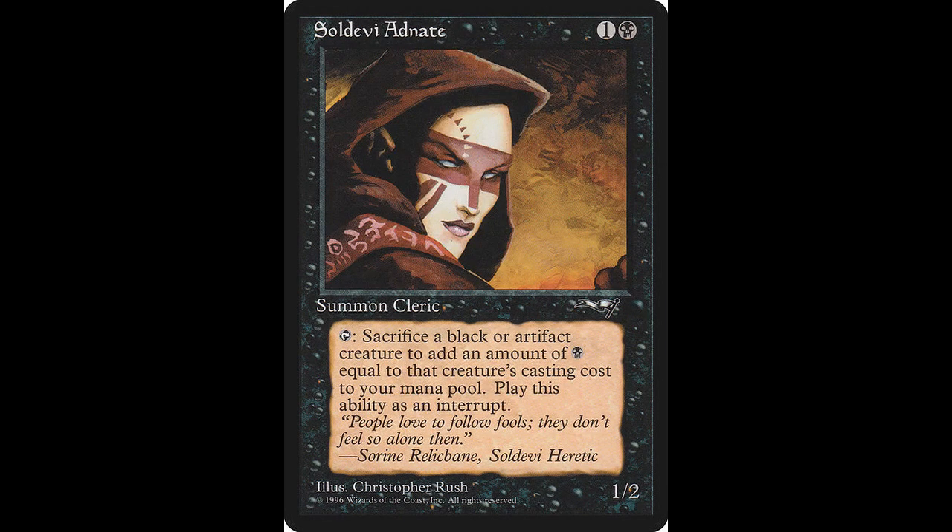Our last black card from this set is Saldavy Adnate. This human cleric casts for one colorless and one black. It's a 1-2. Tap: Sacrifice a black or artifact creature, add an amount of black mana equal to the sacrificed creature's mana value. Pretty cool. If you'd like to add this card to your collection, it will only cost you around $0.50, and it was not reprinted.